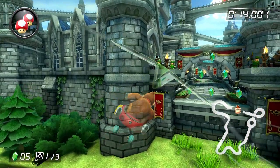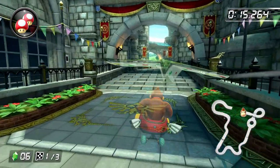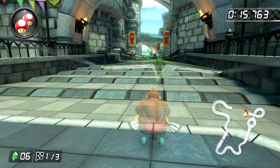Your mini-turbo will get released automatically, at which point, if you think of your joystick like a clock face, you can put it into a four or five position to do some glider vectoring and get back onto the track.